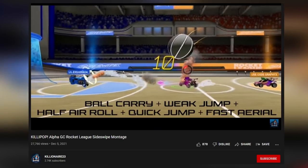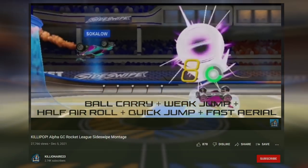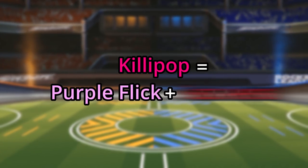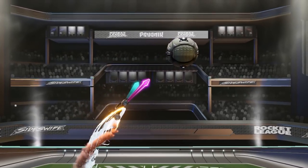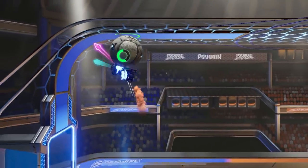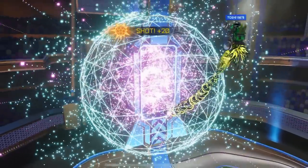Killianair in his original video describes the Killipop as a Ball Carry plus Weak Jump plus Half Air Roll plus Quick Jump plus Fast Aerial. However, we can summarize all of that by saying the Killipop is a Purple Flick followed by a Fast Aerial. This move is basically a surprise attack — you go from quietly dribbling the ball to blasting it up into the air and then quickly following with an aerial play. It's really dangerous if you do it right, and I think it's one of the most impressive ways to score in Sideswipe.